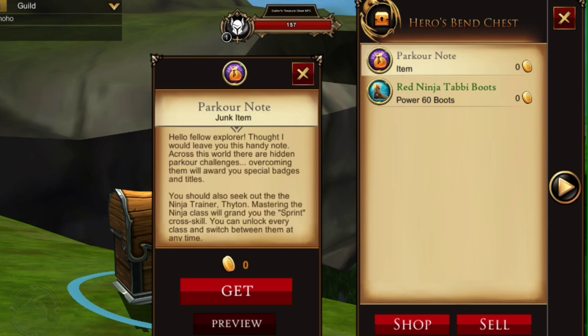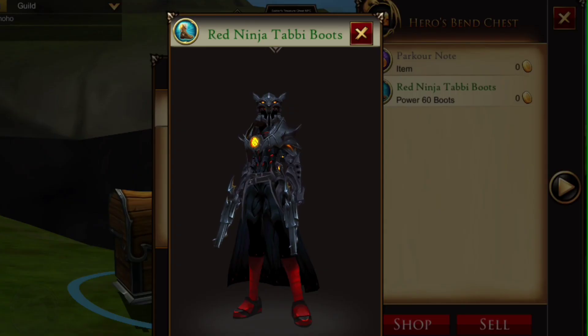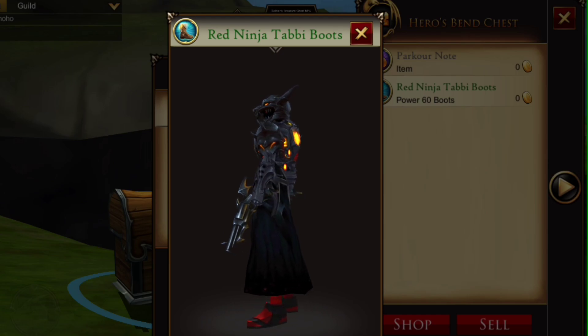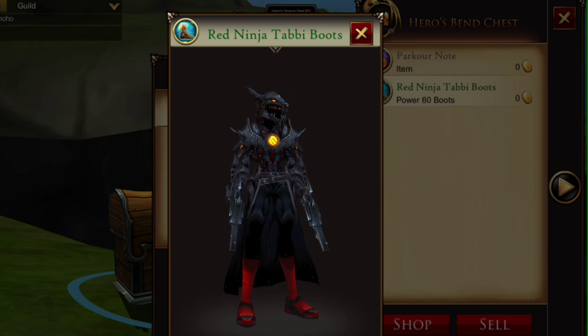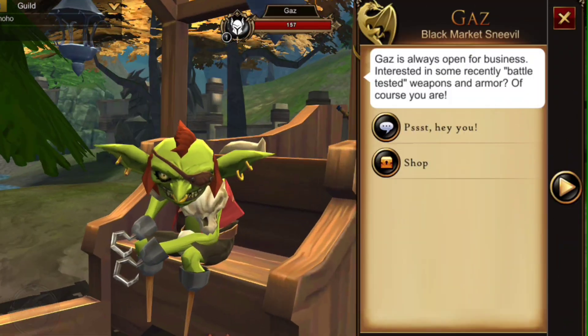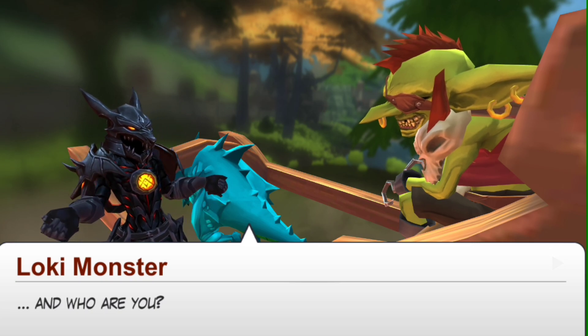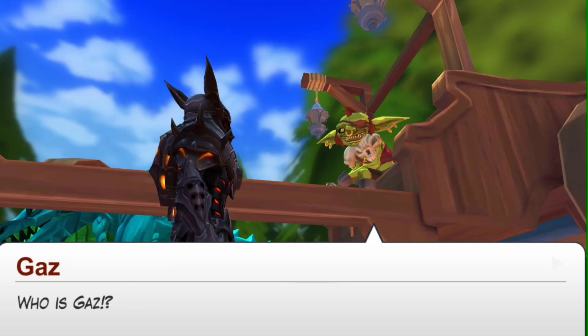Inside there are two items: a Parkour Note, which gives new players a little bit of information, and the Tabby Boots - these are really neat, they look like red bandaged feet with sandals on them. Gas has also changed somewhat here; before he used to just be part of the pasta quests, but now he has his own little cutscene.